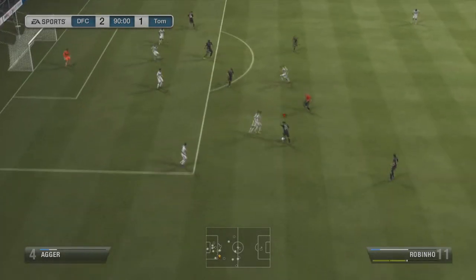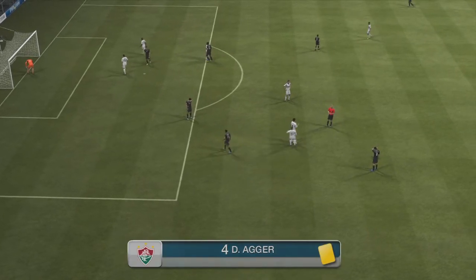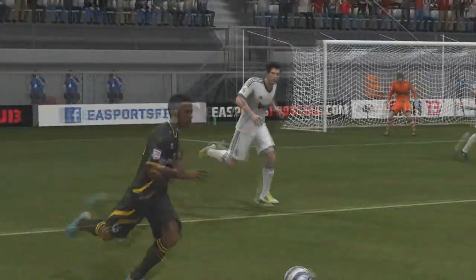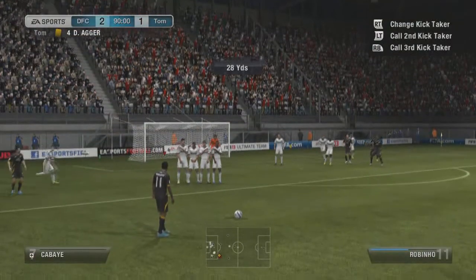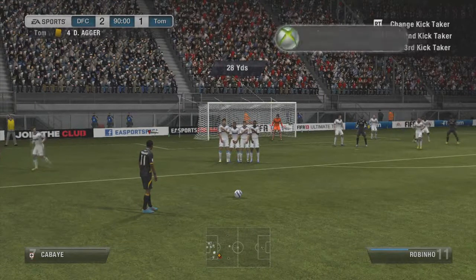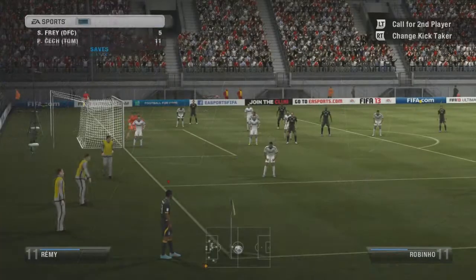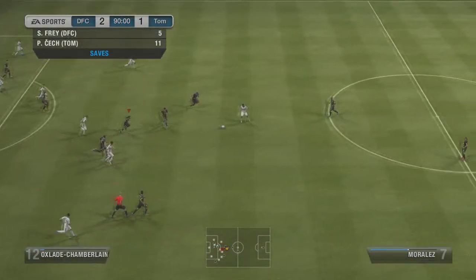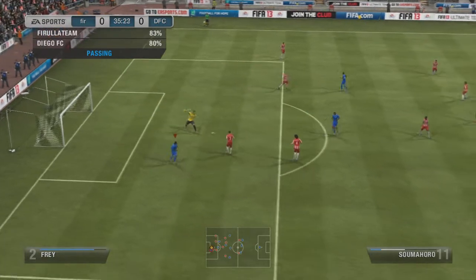In the 90th minute Robinho has the ball, loses it, and we go for a free kick. Agur gets a yellow card. I also didn't realize that if you put players in your subs they gain fitness, so I was always wasting money buying fitness cards when I could have just been swapping squads. Taking the free kick with Robinho — I learned if you hold up it'll dip — pretty good attempt. Robinho also takes the corner; I used to spam B on corners but now I just press it once and it works much better.